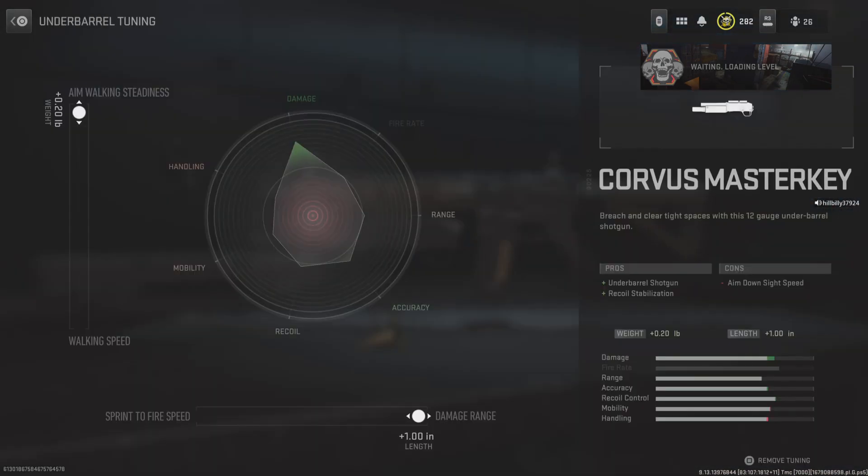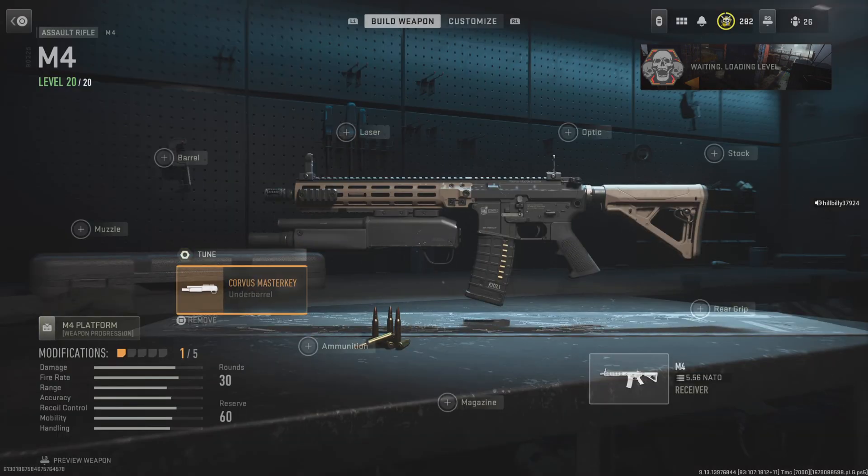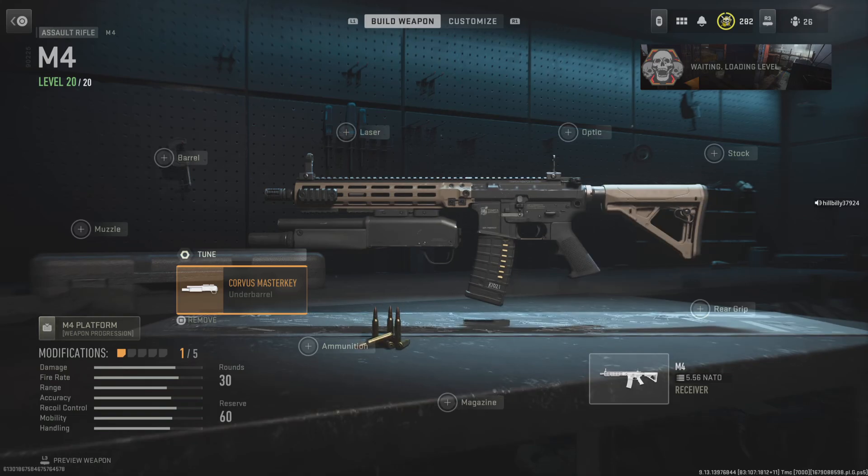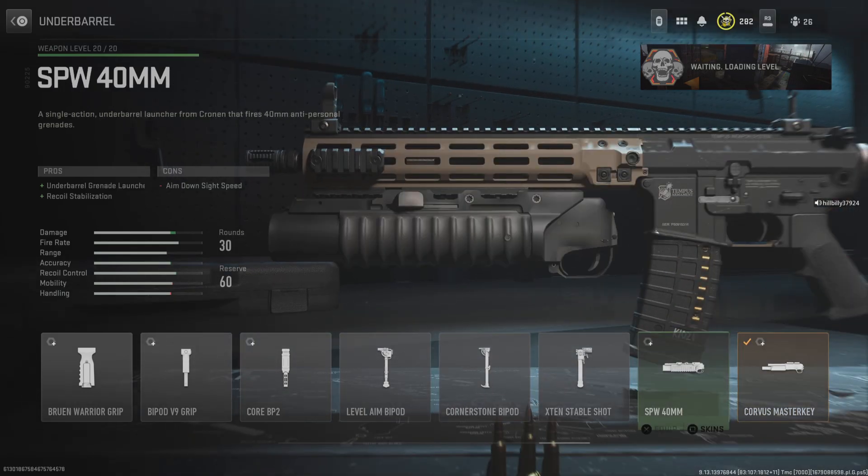Both of them are at a cost of aim down sight. So to be honest with you, if you guys want to have a little bit of weight to your gun while still having a small amount of recoil reduction and don't want to hurt your aim down sight speed at all, the underbarrel shotgun is way, way better.